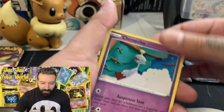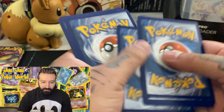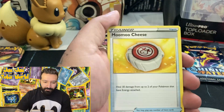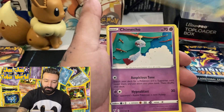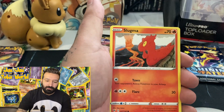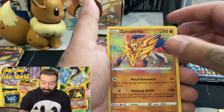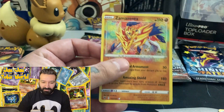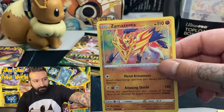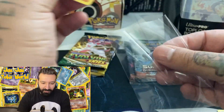I'd also love to get that Dragonite three-claws alternate art — very hard to pull. Another Burning Shadows: Lightning, Fire, Girafarig, Moomoo Milk, Drifloon, Chimecho, Meowth, Blitzle, Slugma, Bellibolt, Zamazenta — and an Amazing Rare! Can't go wrong with Amazing Rares.